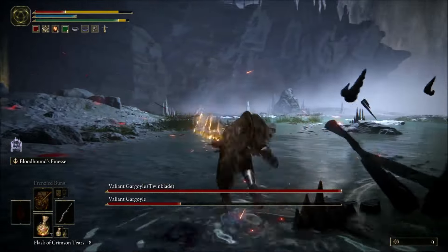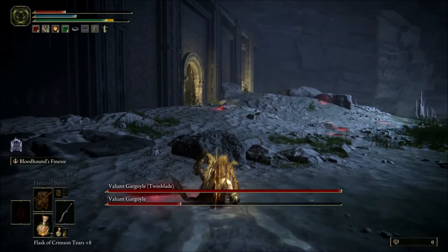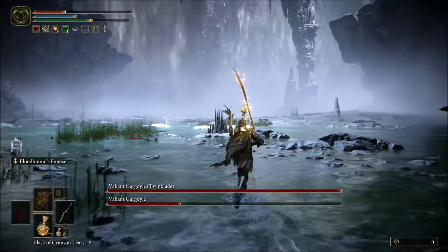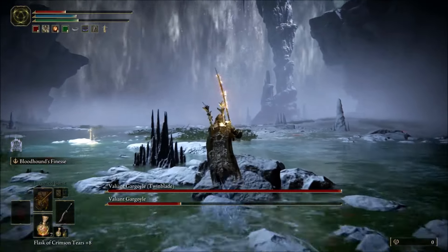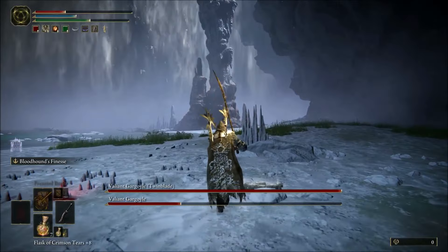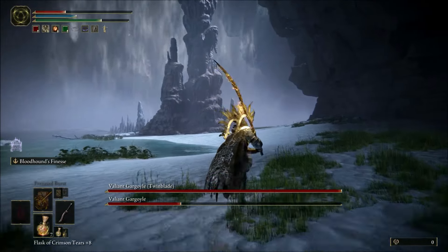Sometimes it can be less, sometimes it can be a little bit more if you get lucky. The reason for this is you want to have the first Gargoyle at as low HP as possible, because when the second one spawns it's going to be really hard to fight both of them. And usually the second one doesn't attack you right away.